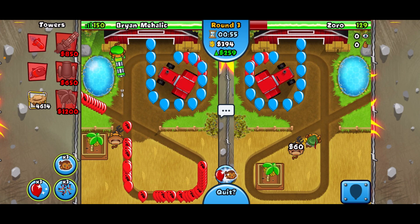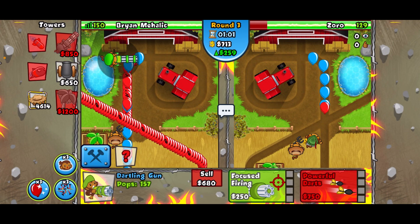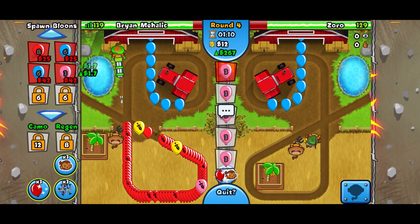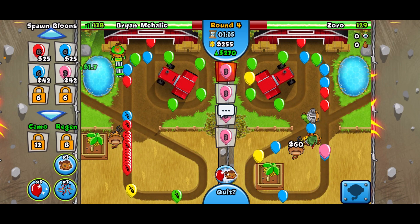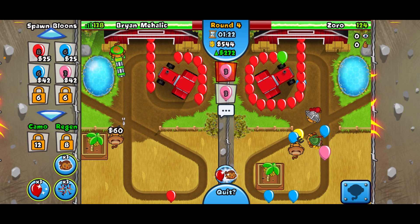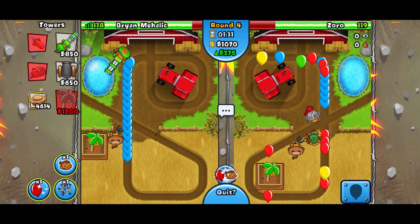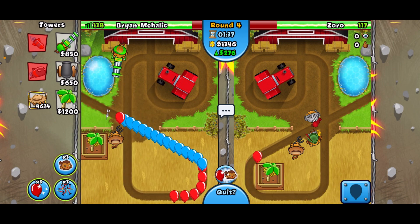This map is actually decently long and it's double-pathed, which makes some differences. This might be a good cobra map if it's double-pathed, but there are some long straightaways which help darts. We got the Powerful Darts placed. Sending some balloons his way — he's handling them pretty well. Need to figure out where to place our bomb on this map; I don't see a good bomb spot.